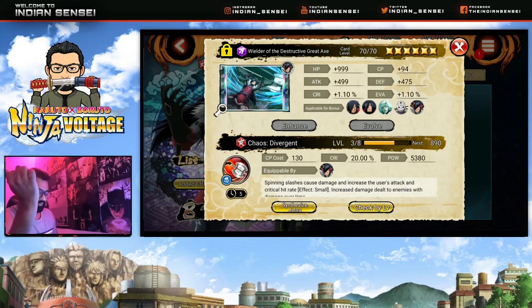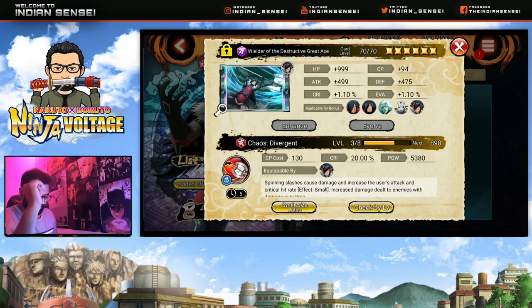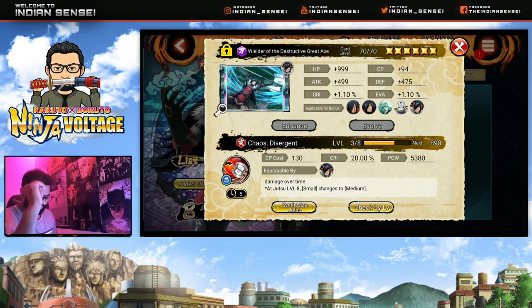This one is a good Jutsu — it's almost like Nalu Gagaran but something different, like Babelid. It has attack increase, critical rate increase, and increased damage to enemies with damage over time.